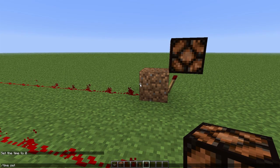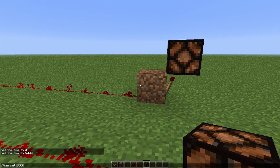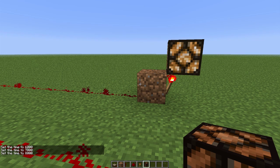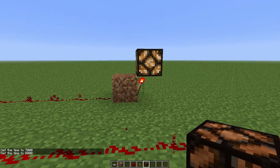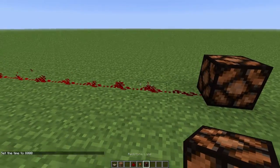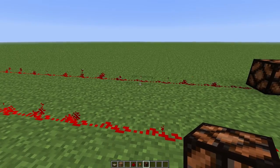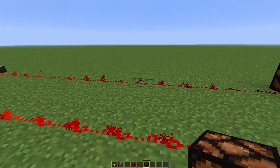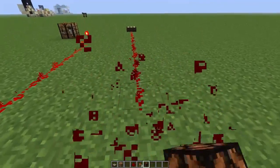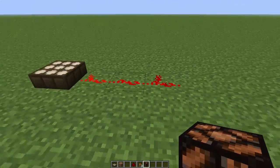So if I change the time — time set 6000 — wait, is that midday? I think that is midday. Let's go 8000. There you go. So we've gone past midday now and this has turned on. If you wanted to activate at midday you'd put it right here. As the sun changes position you get less light, so the signal strength gets weaker and stronger. The maximum point is 15 and then it goes down. Because we want something to activate at night time, it's going to be a lot shorter than that — you can do 3 or 4 blocks.